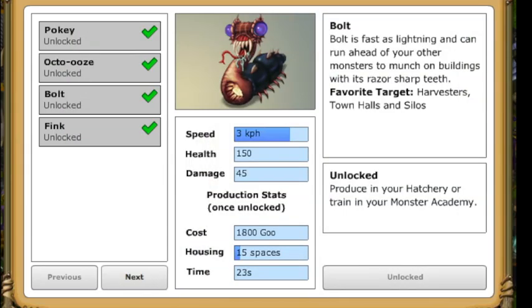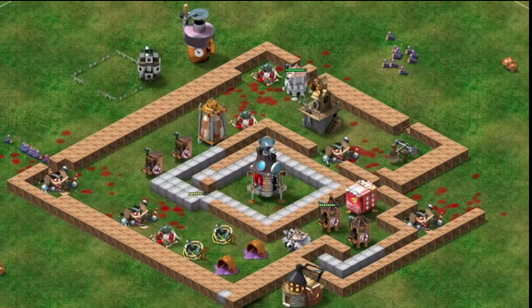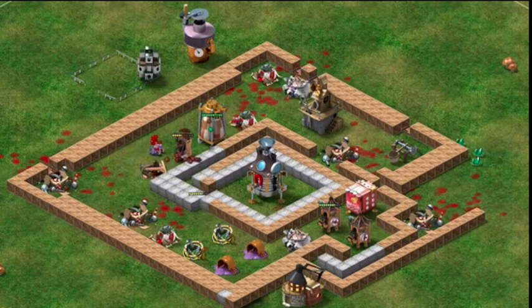Bolts, like their name, are as fast as lightning. This is also your first resource targeting monster, which means they will attack resource producers, storage silos, and town halls over all other buildings. Bolts' greatest advantage is their speed. Like other resource targeting monsters, they can loot up to 20% more resources in an attack.